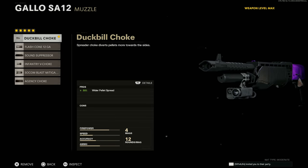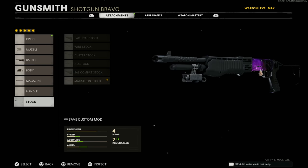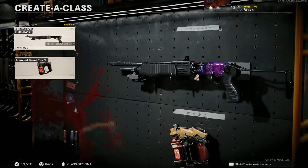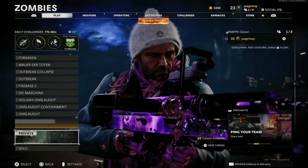Really quick, here's the build on the Gala. I'm using the same one as last time: the duckbill choke, the task force barrel, ember sighting point, 12 round tube, and the marathon stock. Also went ahead and added the balls to it. I'm going with frenzy guard as well. Might switch that up depending on how bad Valentina starts messing us up, but let's hop onto Mauer and get this thing done.